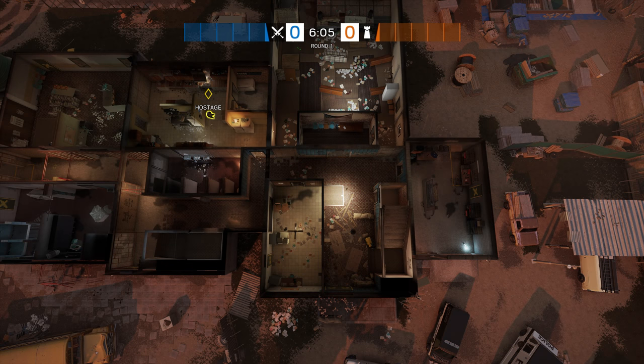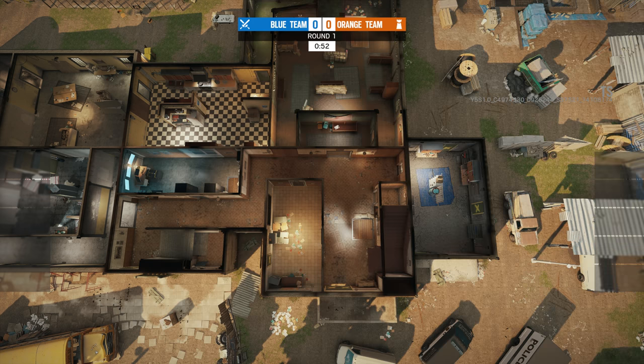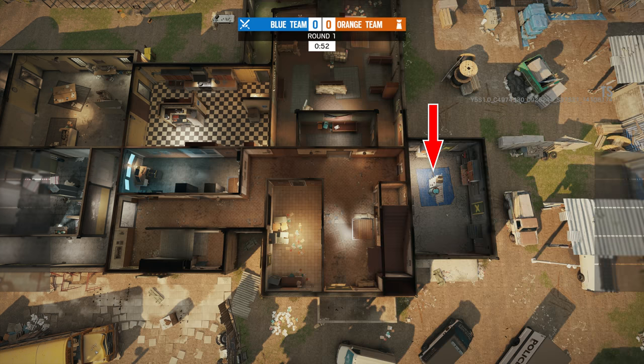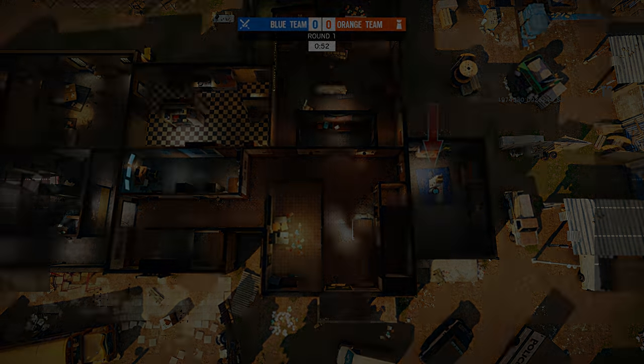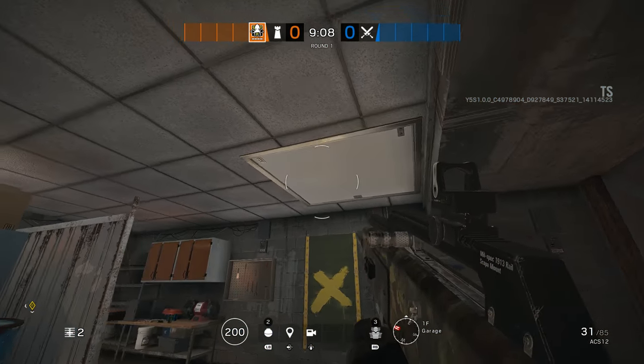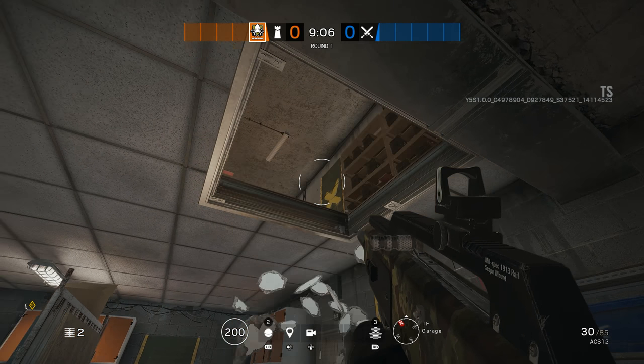Moving south to the front door area, the first impression is that the general layout remains pretty much the same. The garage, lobby, classroom, hallway, both stairs and the former toilet all keep their general footprint. A few props have been moved around, most notably the annoying semi-cover wall in the garage is now a bit smaller and offers solid cover instead of the semi-solid, semi-nothing cover we had before. There is now also a hatch in the ceiling that connects to the armoury above — we'll see that again once we go upstairs.